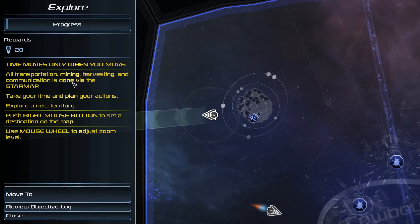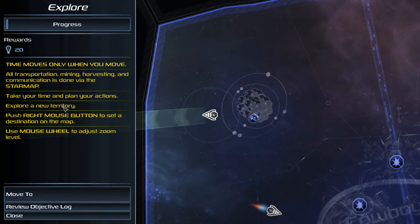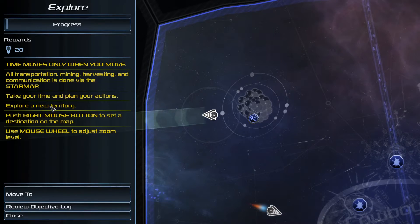Time only moves when I move. All transportation, mining, harvesting, and communication is done via the star map. Take your time and plan your actions. Explore a new territory.